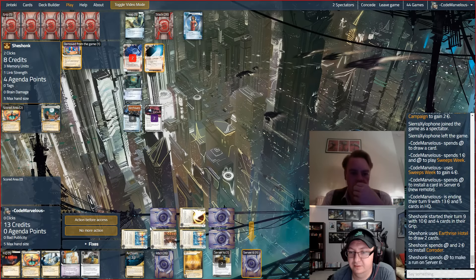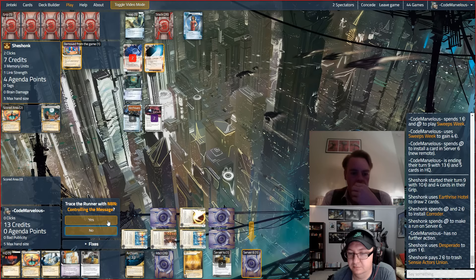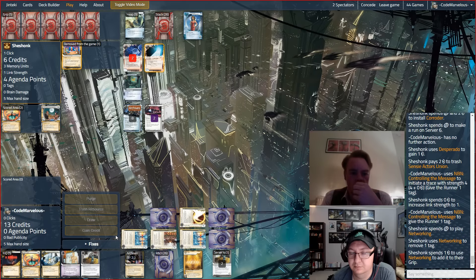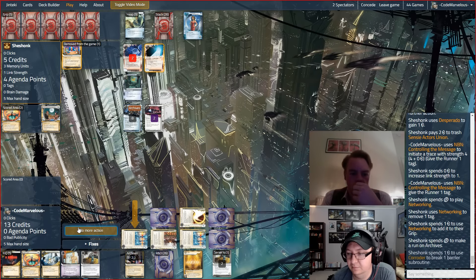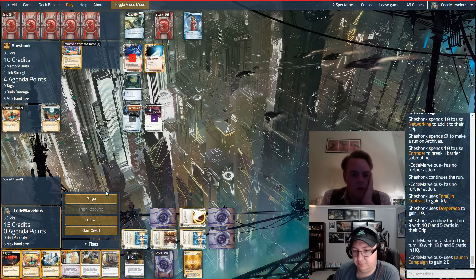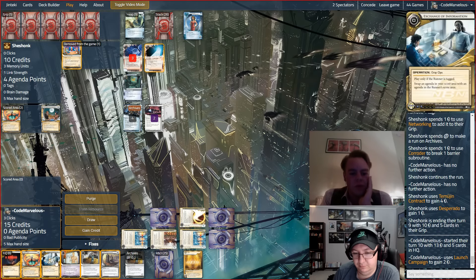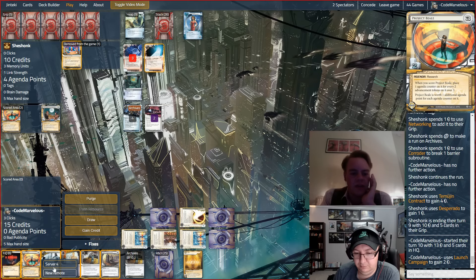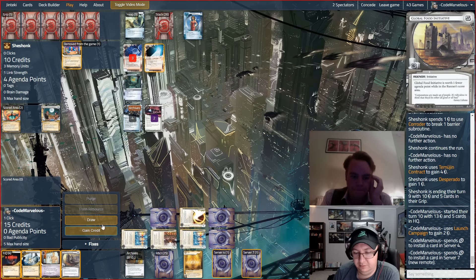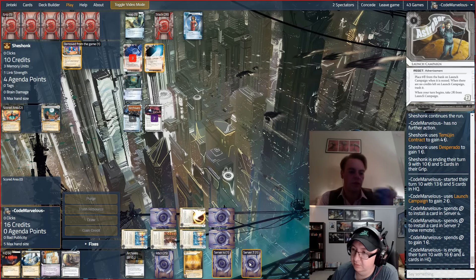Fine, let's Sweeps and install the Sensie — we want a Sweeps otherwise we're gonna have to discard something useful later. Losing one credit on a Sweeps isn't the worst thing. We need a little bit of love from the deck now. Let's put the Beale in the remote and the Launch Campaign out in the open. We've got one click left — take a credit, because we're not going to be able to play a card next turn if we score that Beale, so we can hold whatever we draw.